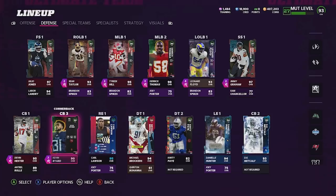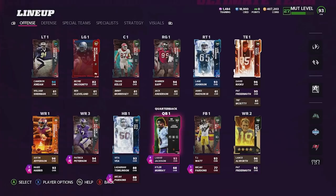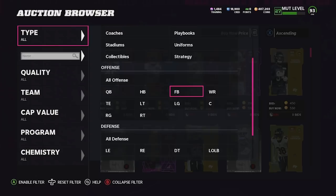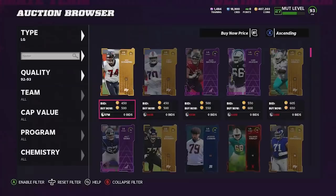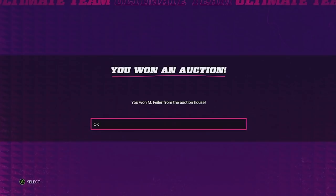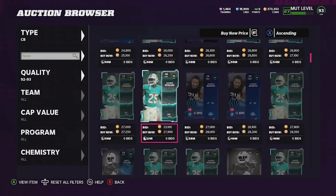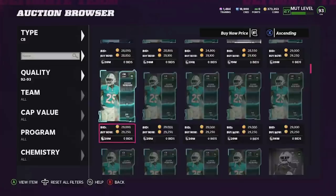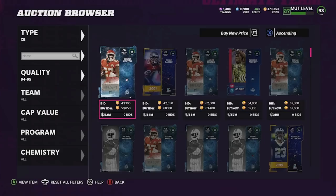Looking at our team now, we're looking fine on defense other than probably one more cornerback. We're gonna look to scoop one more cornerback up on defense. On offense we need to get a left guard, a halfback, and a quarterback. I'm just gonna go ahead and pick up a pretty decent but budget left guard here. I guess we'll just get the cheapest 92 available - this Matt Feiler, whoever this dude is. Welcome to the team, my guy. Next we need a cornerback. I think this Xavian Howard's not too bad but his speed is a little slow, so we might have to move up to a 94 overall.